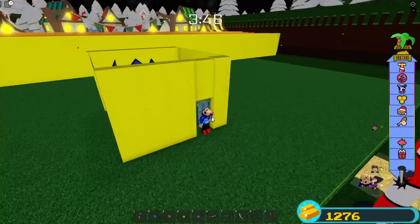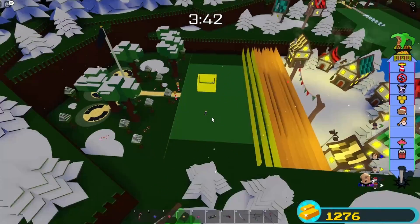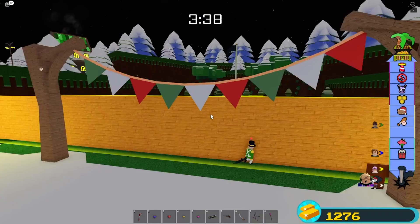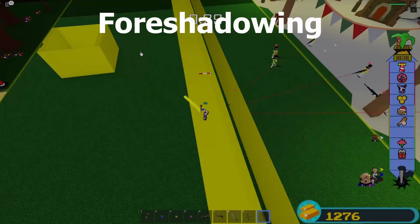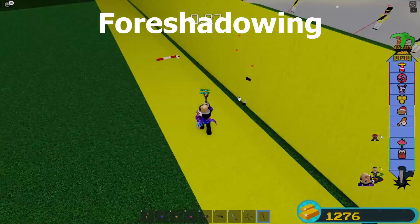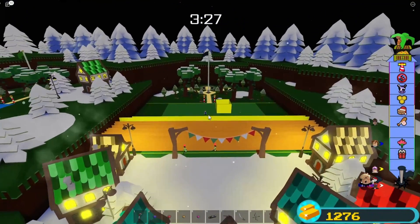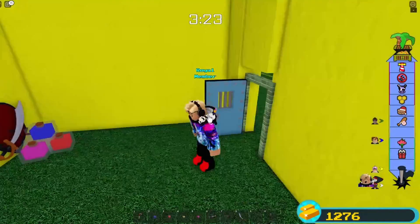I didn't make a big platform so you can snipe them, but I do recommend you to make a platform. Now he's just going to stand there — he can't get here, he can't do anything. But soon there will be some people with guns and they can shoot down our walls, so we just have to be careful. That's why we're going to stay in our cube.